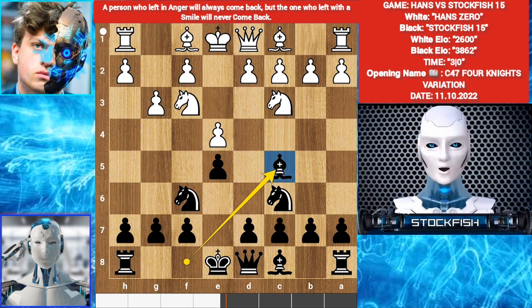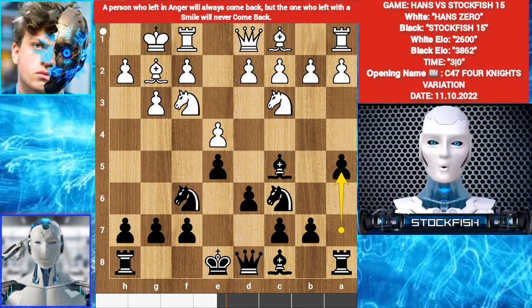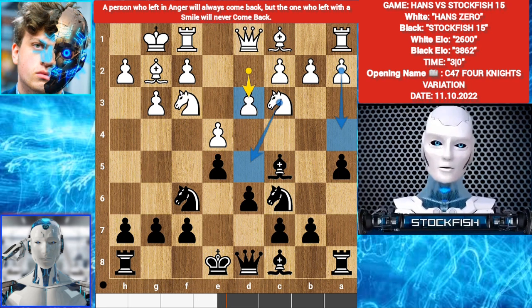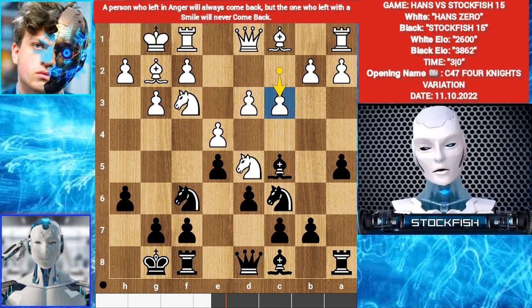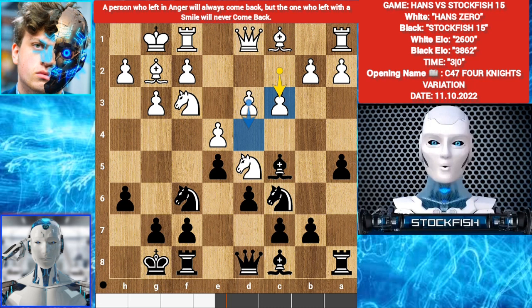Bc5, Bg2, D6, Castle, A5. Hans played D3. White can play A4, Knight D5 on his next move. H6, Knight D5, Castle, C3 — top engine move, he wants to play D4. Knight takes Knight, pawn takes Knight, then push the pawn to open up the E file for the rook. Bishop is supporting the central squares.